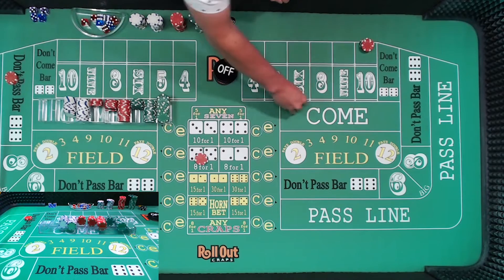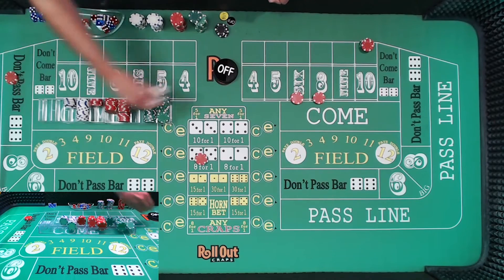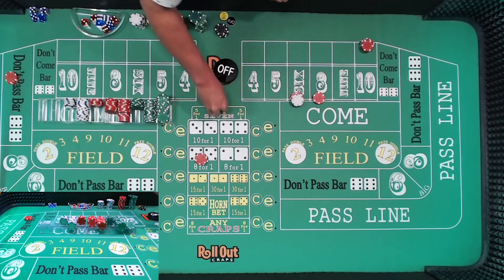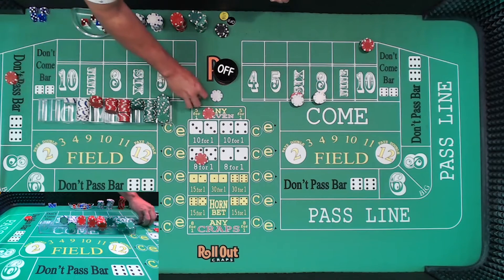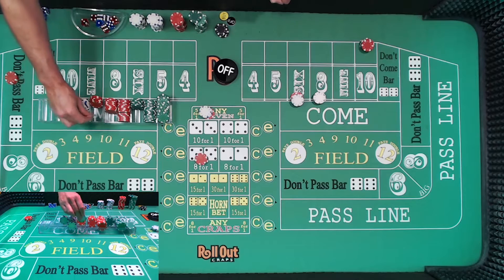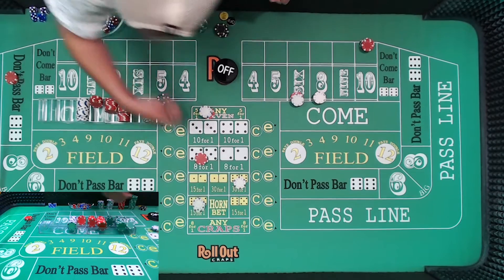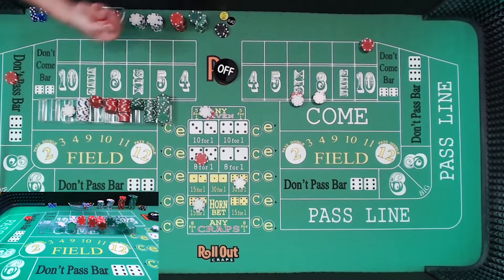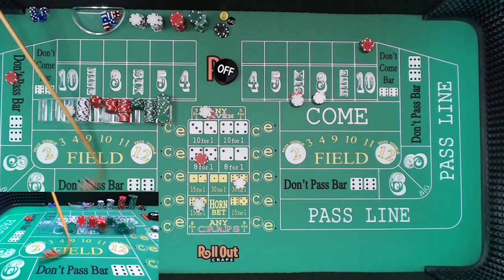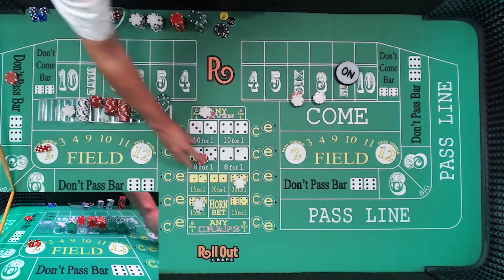Go ahead and hedge the ten for $30. Get a single unit on the six and the eight — $18 six, $18 eight. Go ahead and pick up the seven for eight. Let's pick up the yo and the midnight — we haven't hit that yet. New shooter, new dice. Dice are out. Nine — centerfield nine. So we made it through again on our lay bet. We did lose our $12.